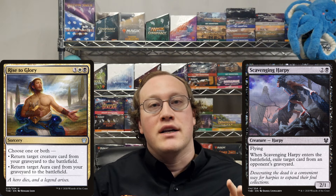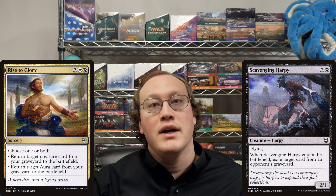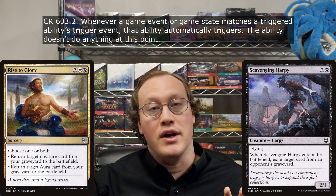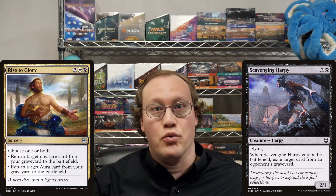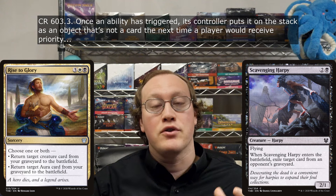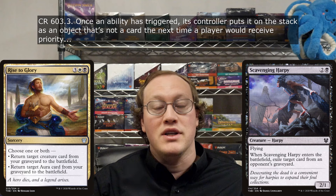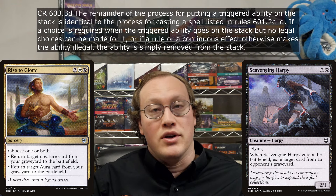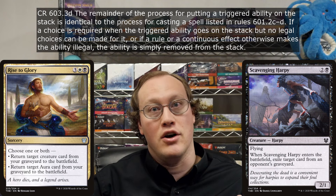Another important fact we'll need is a bit about how triggered abilities work. Anytime the trigger event happens, the ability triggers, but it doesn't do anything at that point. The fairies who are in charge of triggered abilities just note that it triggered on their whiteboard. Anytime a player is about to get priority, the game will first perform any applicable state-based actions, and then any triggered abilities on the whiteboard get moved onto the stack. If the triggered ability has any targets, those are chosen at this time as part of the process of putting it on the stack.